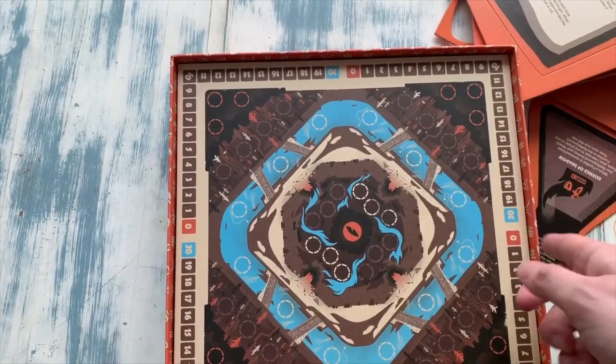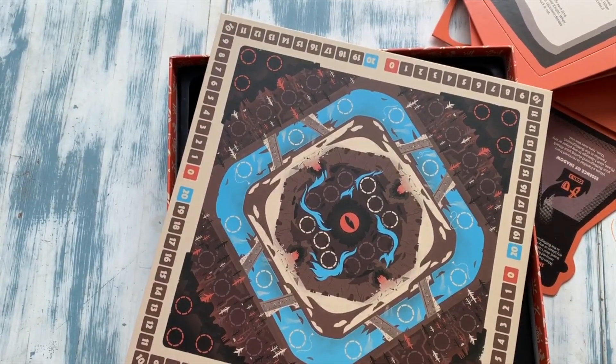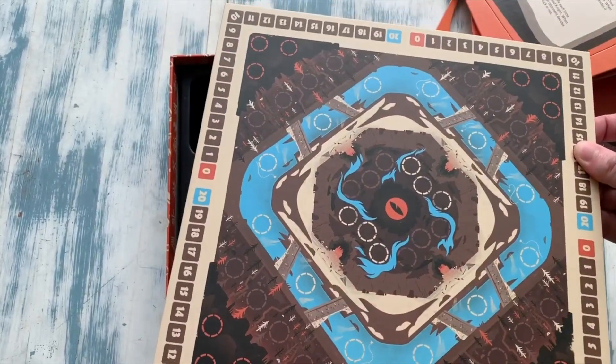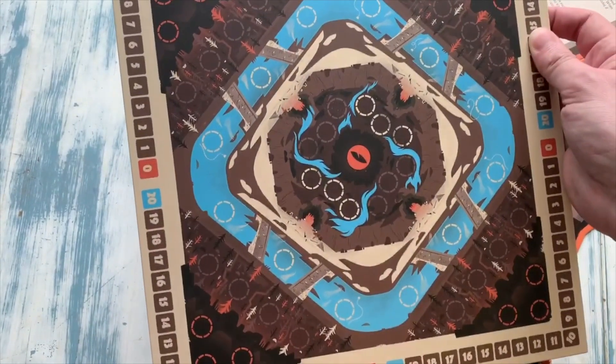And here is the board itself. With Dragoon, that game came on a really nice mat — like a tea towel kind of material. What material would you call that? I don't know. The box doesn't know either — probably tea towel.